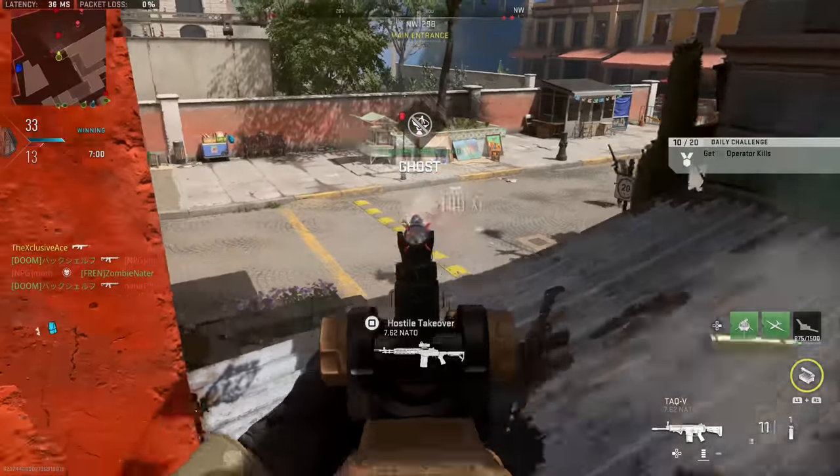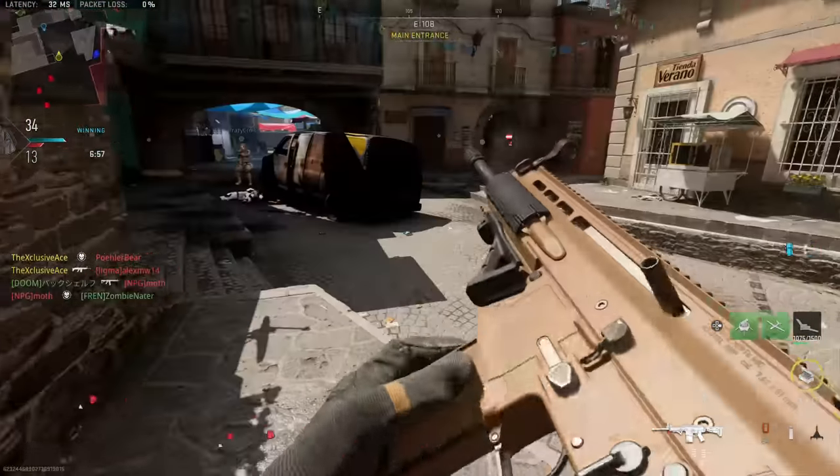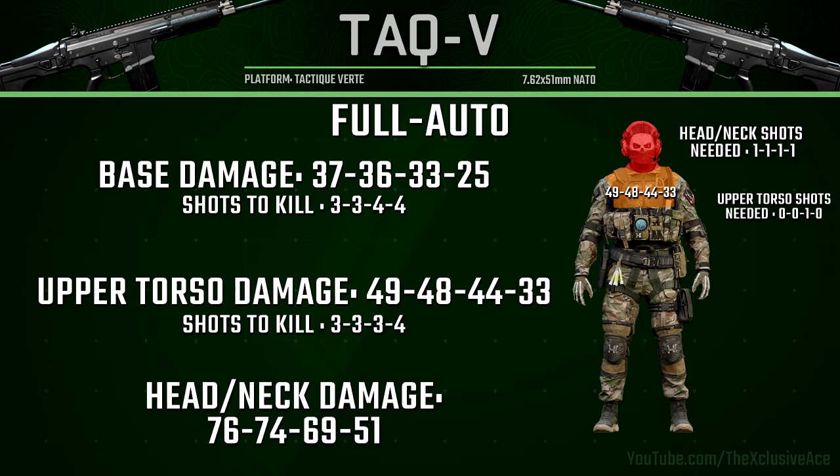Now let's move on to full auto, which is the default for this gun. In full auto it's a three to four shot kill — no more two shot kill potential to the body, although headshots can get you a two shot kill. Headshots are incredibly useful at any range in full auto, always reducing the shots to kill. This is also a very forgiving gun when it comes to body multipliers — it doesn't really matter if you shoot them in the toe or the upper torso, at most ranges it takes the same number of shots.